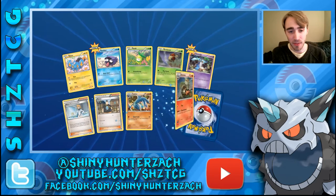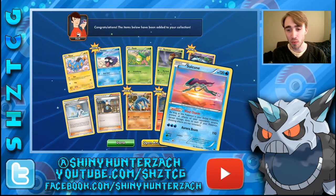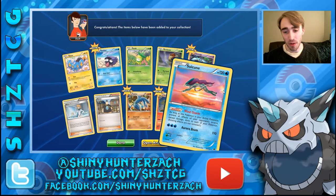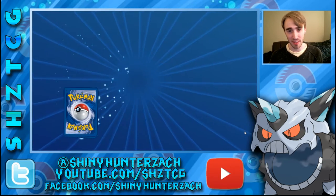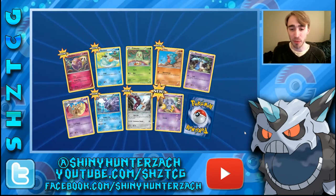On to another pack — we have a couple new commons, a couple new uncommons, and the Rare is a Suicune Hollow. Wind Charm: as long as this Pokemon is your active, prevent all effects of your opponent's attacks except damage. So basically only damage applies. If there's a secondary effect from an attack, it doesn't happen with Suicune's ability.